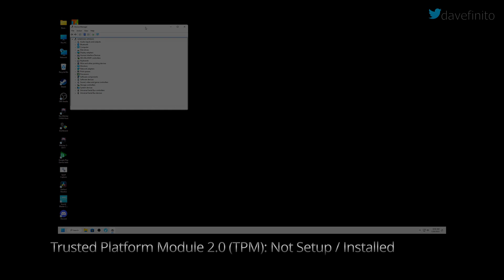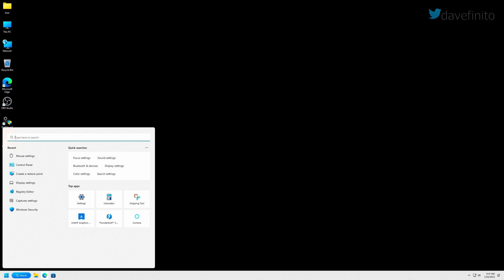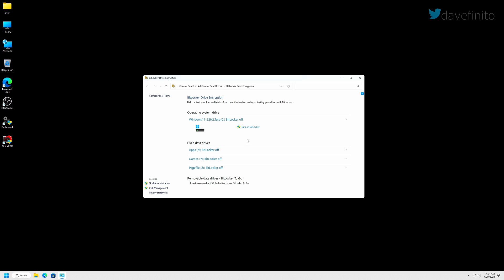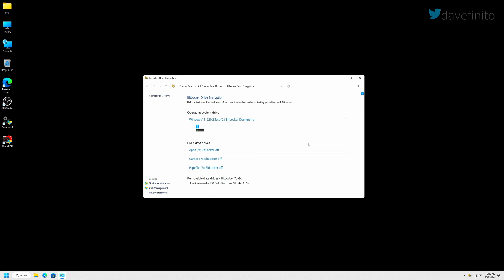Before we change the state of TPM, we should make sure BitLocker is not running. Changing certain settings like TPM with BitLocker enabled can cause your PC to no longer boot, and worse, the contents on your hard drive or SSD could be lost. To confirm your BitLocker settings, go to search, type BitLocker, and click on Manage BitLocker. If BitLocker is off, all your drives should state BitLocker off. If any drive has BitLocker on, turn it off and take a backup of your recovery key.